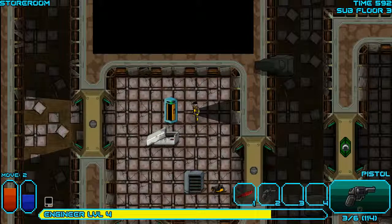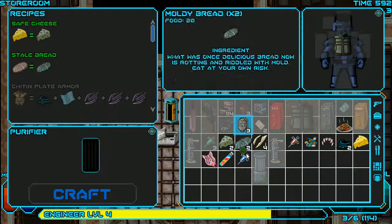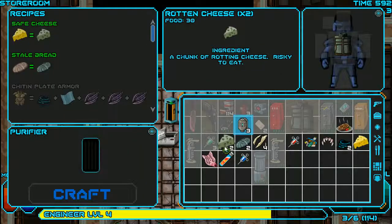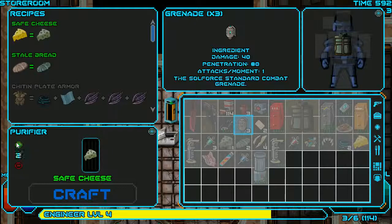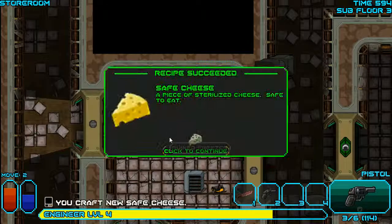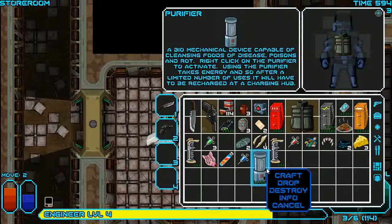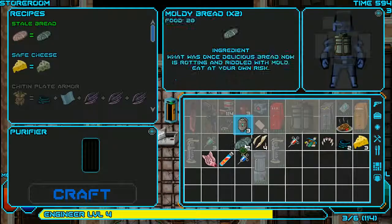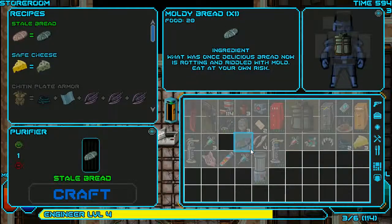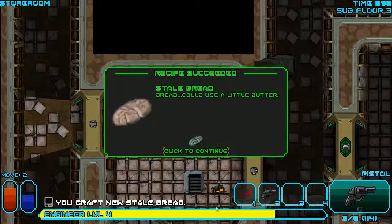A purifier — great, I didn't find that last time, that is very useful. Dump in the rotten cheese and make it safe. Of course just throw it on the floor — it's what you do when you bake, you just throw things on the floor. I made a great pie — here you go, it's on the floor. Eat it whenever you like.